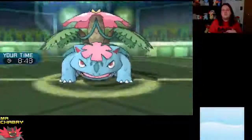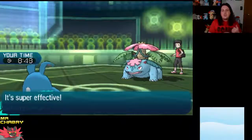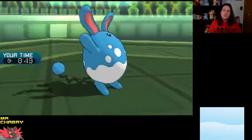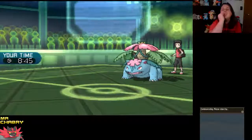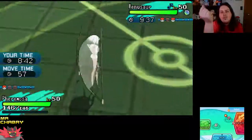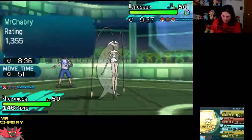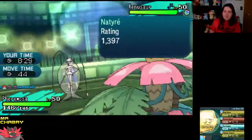Mega Venusaur is going to take the Ice Beam a lot better than I hoped. We're going to take a Giga Drain — this thing is faster. We're going to bring in Pheromosa. Can Pheromosa do the trick here? We were going to go for Ice Beam, but Ice Beam might not do the trick. Bug Buzz or Ice Beam? I don't know if we can do Quiver Dance — not with a Venusaur here.